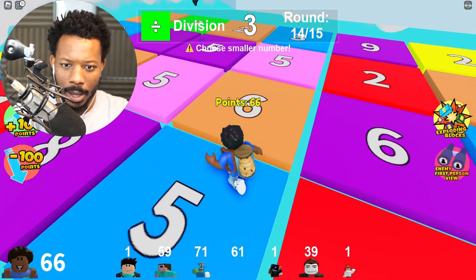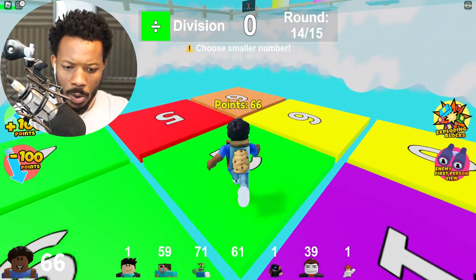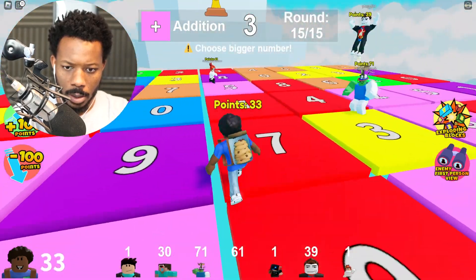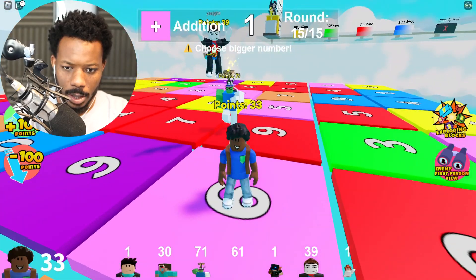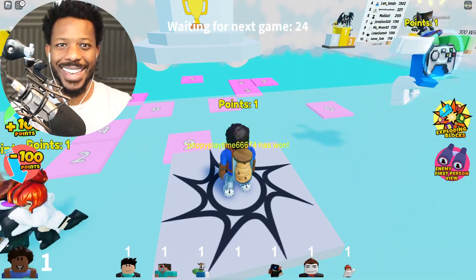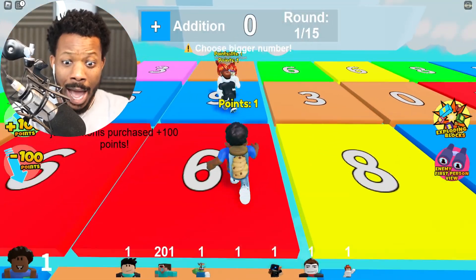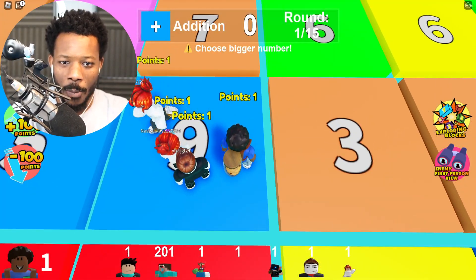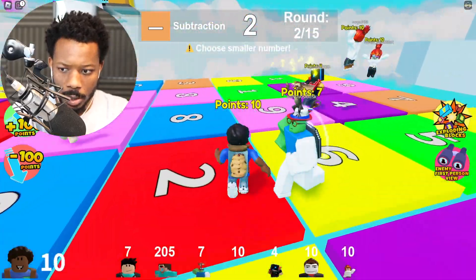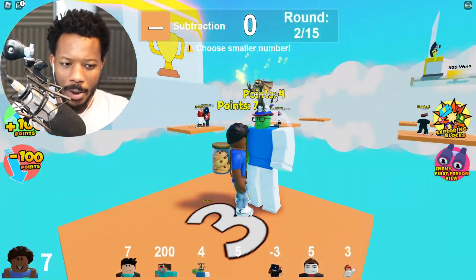Divide by... two — oh no. Plus, we got to go with six, there it is. Did we win? No, we didn't win. Oh no way! Plus — we need a big number, nine! Oh my goodness!